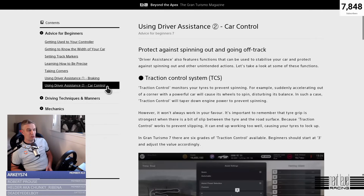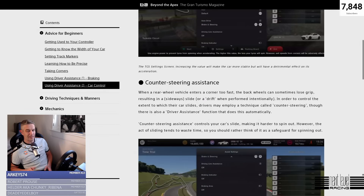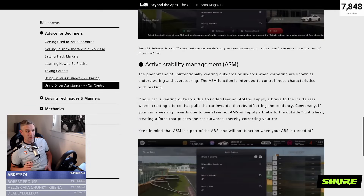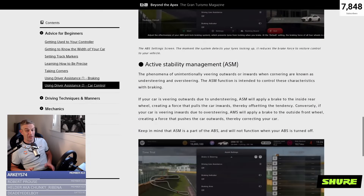Next, the Using Driver Assistance section explains what each and every one of the available assists can do to help your car. You might not use any assists, or you might use them all and wonder exactly how they're helping you. Well, this explains it — traction control, counter steering assistance (which a lot of people have questions about), anti-lock brakes, and active stability management. A lot of people think they know what ASM does, but here it is in black and white telling you exactly what it does.